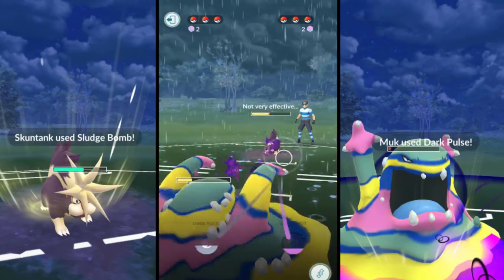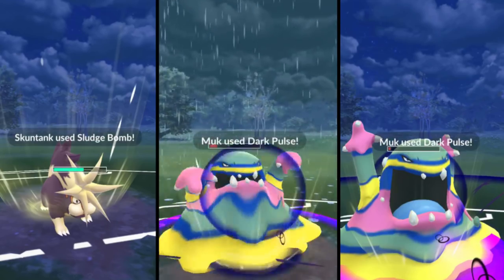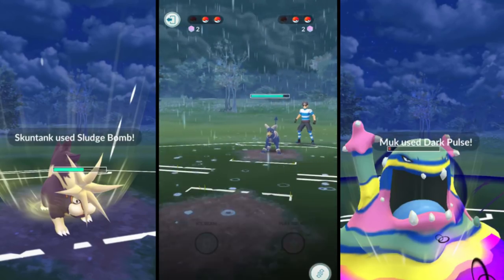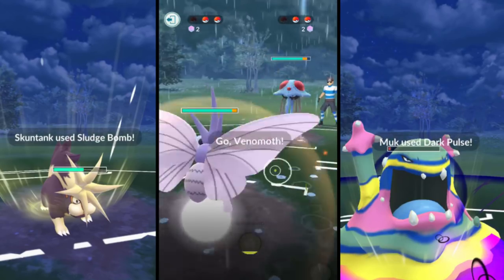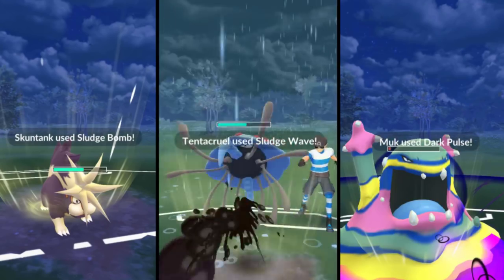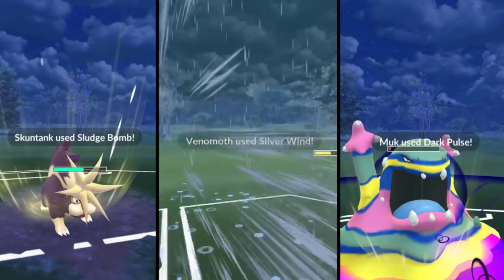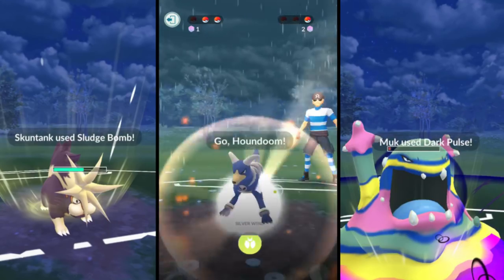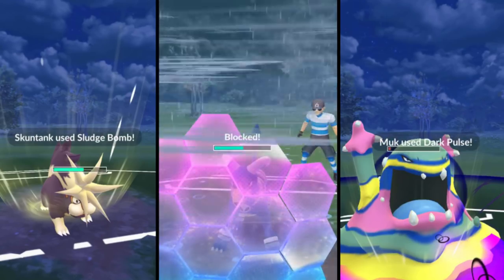I'm beginning with my Alolan Muk and he begins with his Skunk Tank - both of them are really good leads. I go ahead and get off my Dark Pulse, and that does knock it out because Alolan Muk is a strong Pokemon and he was really weak. He brings in Houndoom, unfortunately knocking out my Alolan Muk. He made a switch to Tentacruel, so I'm going to make a switch to my Venomoth because I know he can't switch again. That's why I don't like switching first - I like switching second. If you can help it, you want to wait.